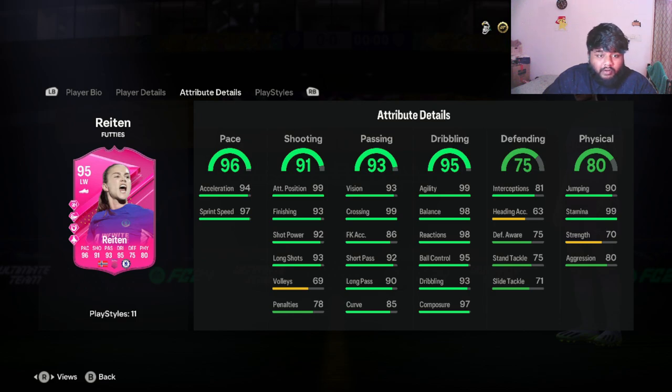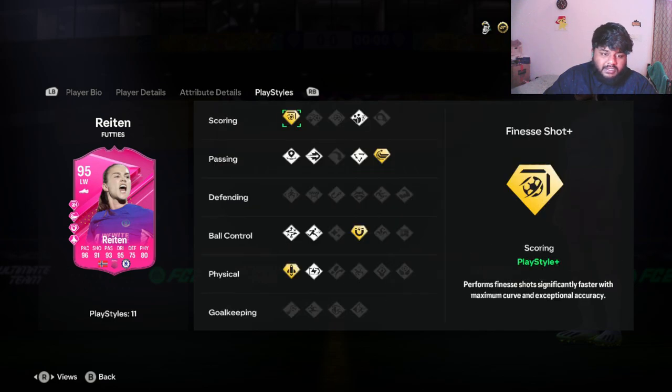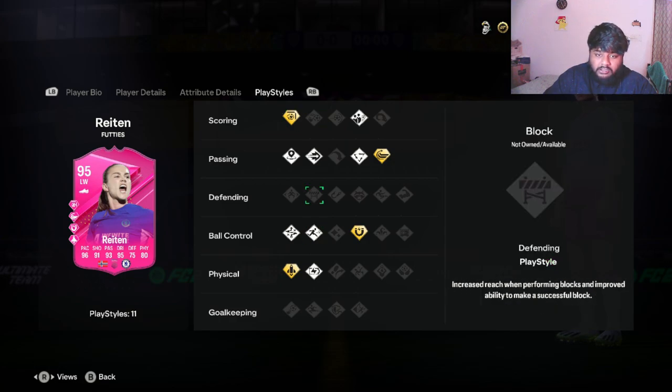We reviewed Paulo Futter in yesterday's video and did a pack opening as well — make sure you check out the channel, lots of videos every single day. Going back to shooting: 99 attacking positioning, which is really good. She has 92 short par, 93 long shots, 93 finishing. She also has 94 acceleration and 97 sprint speed, and 96 pace — good enough for a left winger.